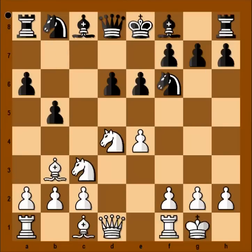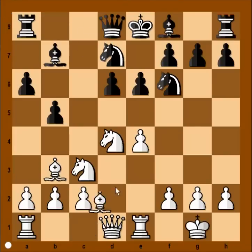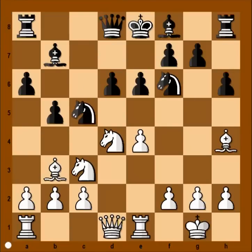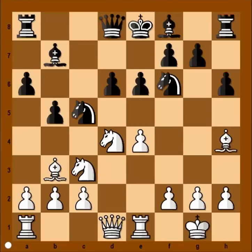Bishop to b7 was played. The most popular move in this position is bishop to e7, but bishop to b7 was chosen. The bishop and knight are now attacking the pawn on e4. Rook to e1 defending, then knight from b to d7, bishop to g5 pinning the knight, h6, bishop to h4, and Rubinetti played knight to c5. Sometimes g5 is played, and after bishop to g3, knight to e5, but probably black thought that was risky and continued with knight to c5.